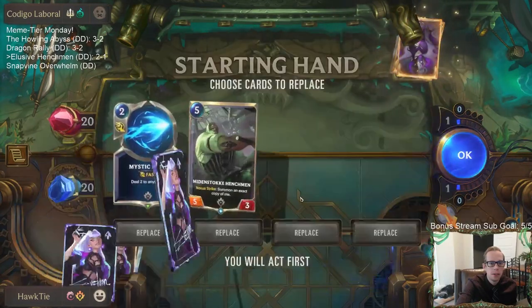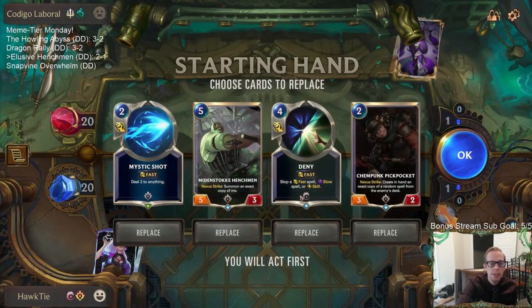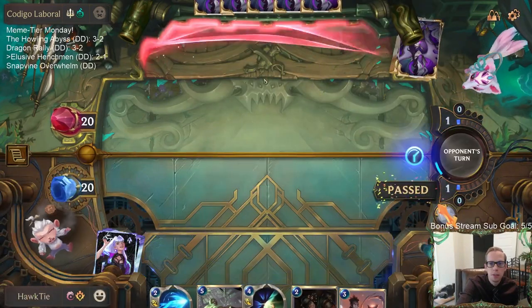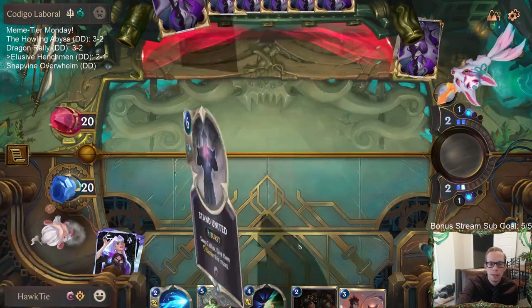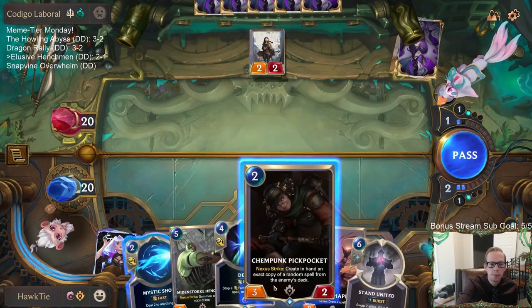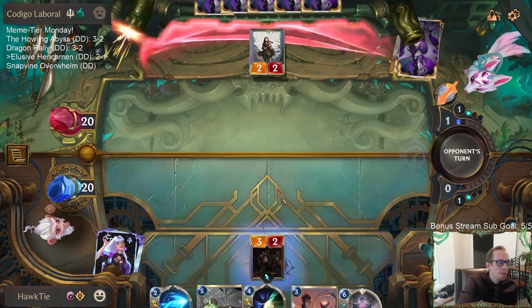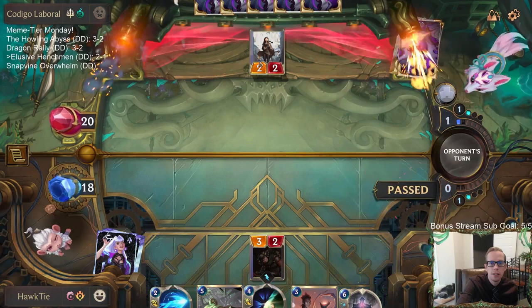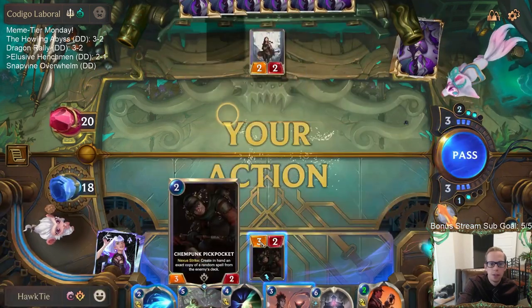All right, looks like we're playing against the Elites — they usually have Harrowing for their Shadow Isles spell. Deny is very good against Harrowing. They also have good targets to Deny because they have For the Fallen, which is really good. Let's keep this opening hand. No one-drop please, just pass turn — good. I can't play Pickpocket and Mystic Shot this turn, I can't do both to clear the path for the Pickpocket.